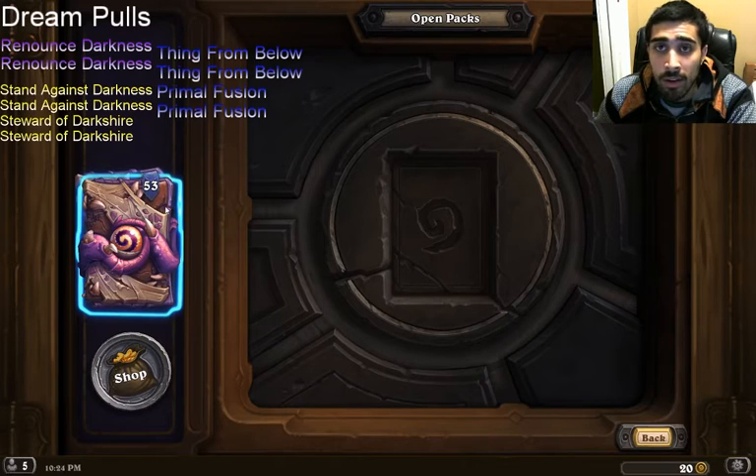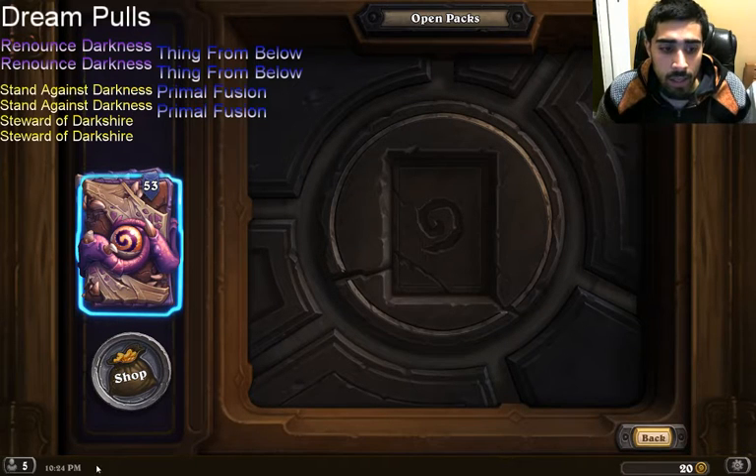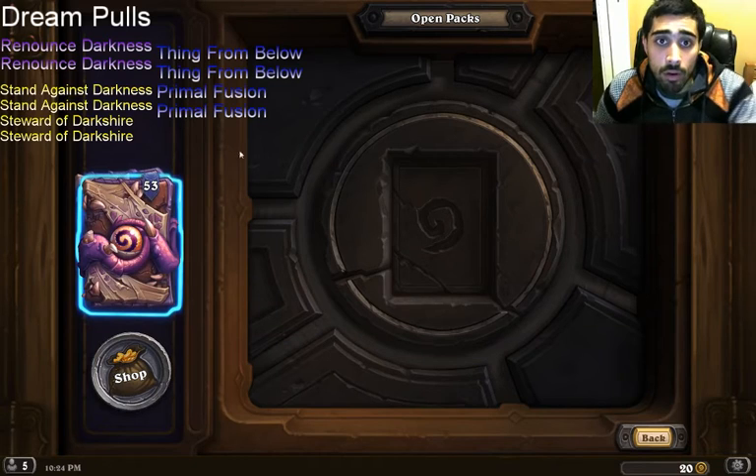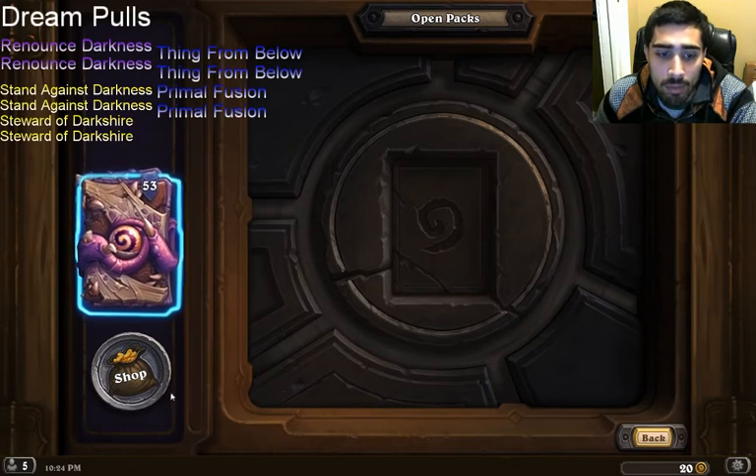The goal here: I play Quartermaster Paladin in Wild — these are the cards I need for that. Totem Shaman is probably what I'll play in Standard since I already have those cards, so we'll hope to pull the remaining Totem Shaman pieces. And I really want to play Renounce Darkness, so we're hoping to pull those cards too. These are the cards I'm hoping for from these 53 packs — let's see what happens.